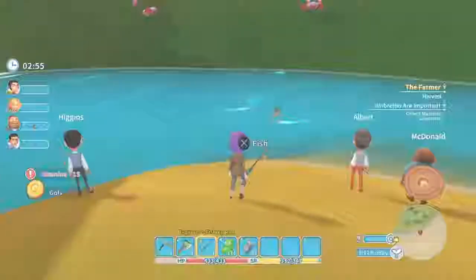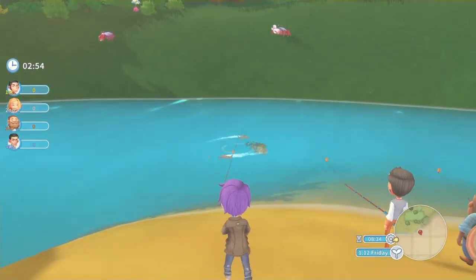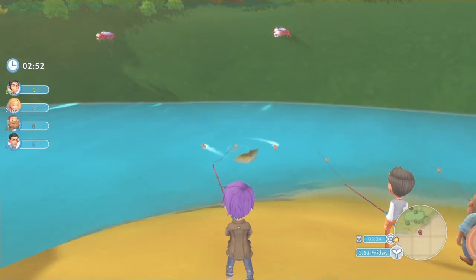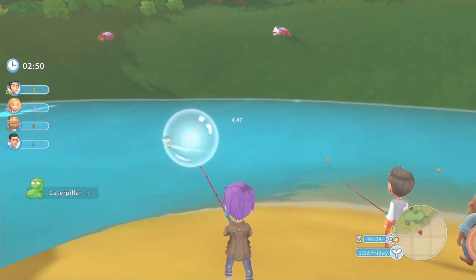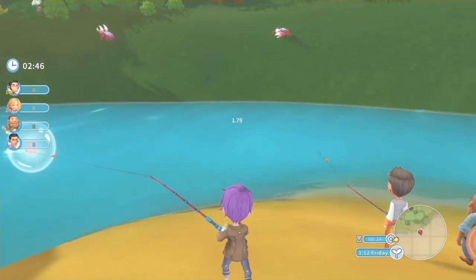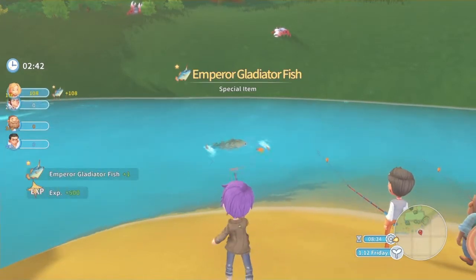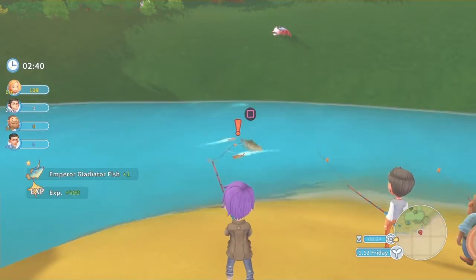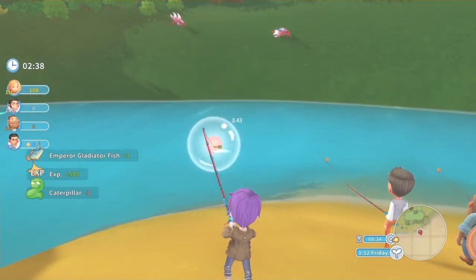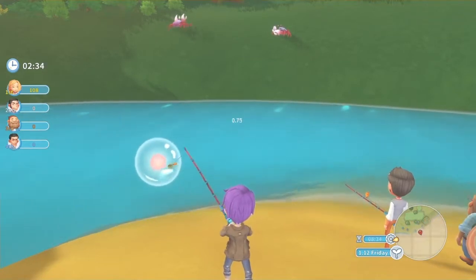Have your fishing rod selected and this will give you a quick little tutorial on what to do. Hit square, keep the bubble over the fish, and just try not to reel too much — otherwise you'll fill up the red and lose your fish.